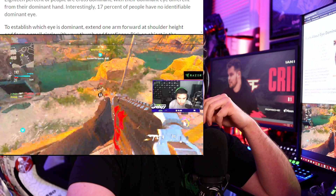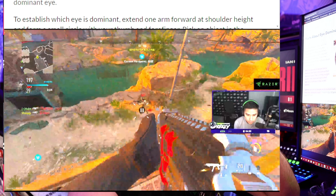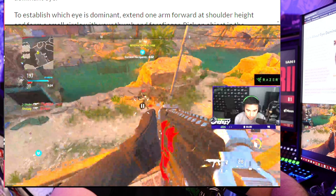I'll go full screen — ignore the bitrate quality issues. The stuff on the left side of your screen is going to be a lot easier to process than the right side. What's key on the left side? Your mini-map, the score, the time, the kill feed — all the important info is pretty much on the left side.